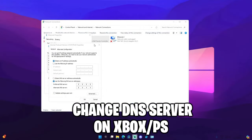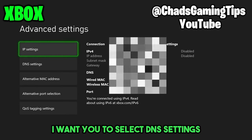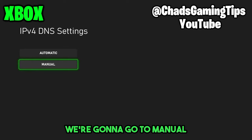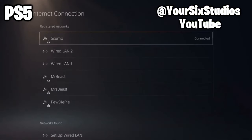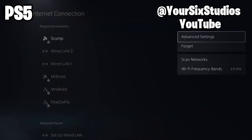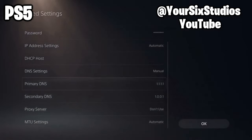To change your DNS server on console, I'm playing two videos — one for Xbox and one for PlayStation — showing how to do it. Use the same settings: 8.8.8.8 and 8.8.4.4. On PlayStation, go to Setup Internet Connection, choose your connected internet, press Options, go to Advanced Settings, then set your Primary and Secondary DNS manually.